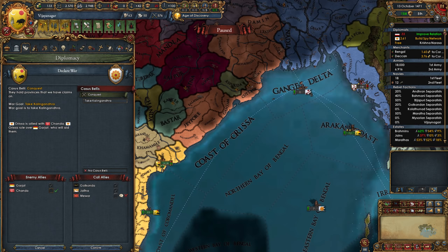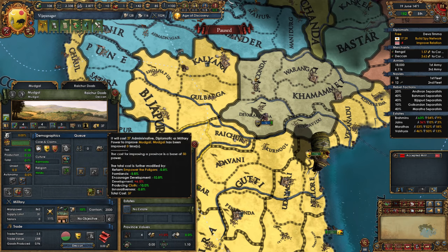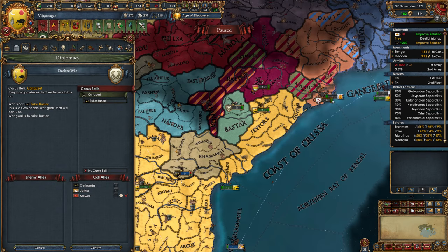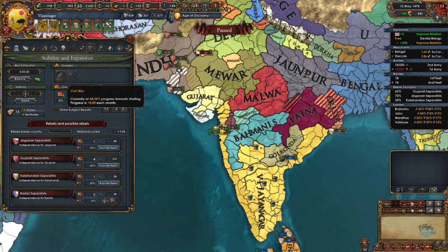Not to be fazed by such trivial things, I decided to attack Orissa next anyways. They had a couple of minor allies and I took all their money and a few provinces. Since we are overextended, the civil war would tick up till we get the coring done. During this time, I also started developing the Renaissance institution. Luckily, we have a couple of provinces with cloth and farmlands. Cloth gives minus 10% dev cost and farmlands give another 5% discount, so typically these provinces are the best ones to develop an institution in. The disaster stops when legitimacy is 75, so it was going to be a while till we get there.